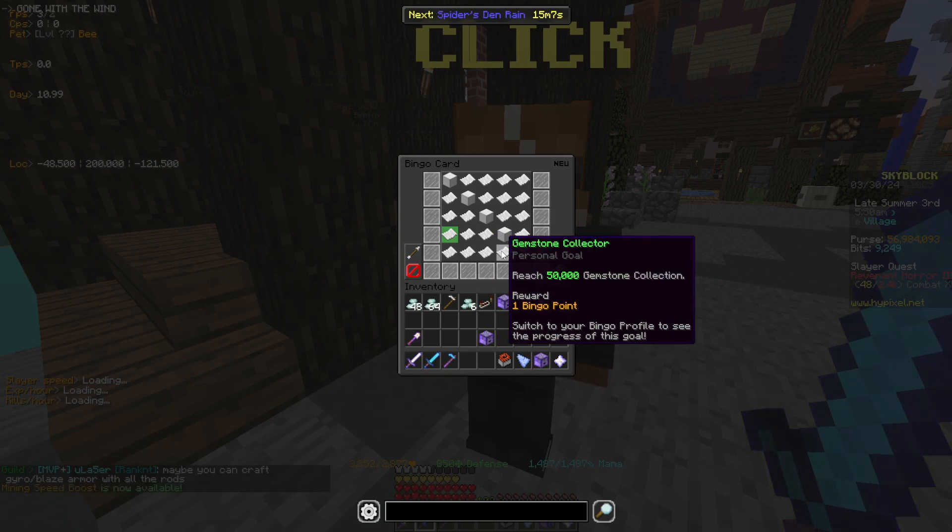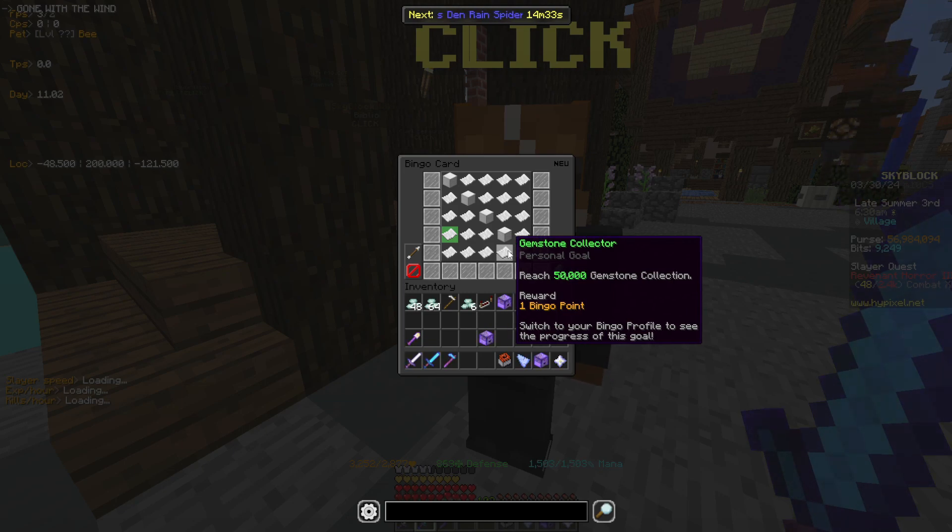Reach 50,000 gemstone collection. There are a few ways you could do this — one of them would be to do a crystal nucleus run. You can get the robot part coordinates in the Bingo Brewers Discord server because people will post them, or you can grind this with gemstones and chests which may take four to five hours, so it's up to you really. I'll probably end up doing the nucleus run personally.